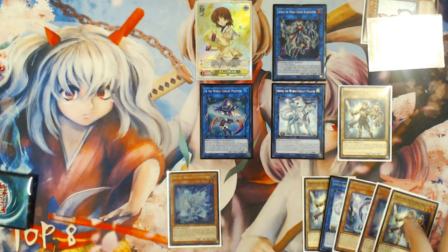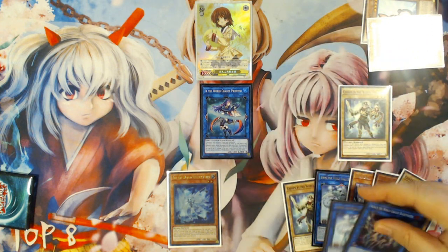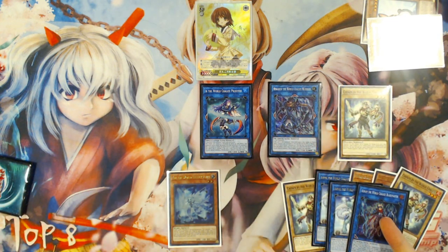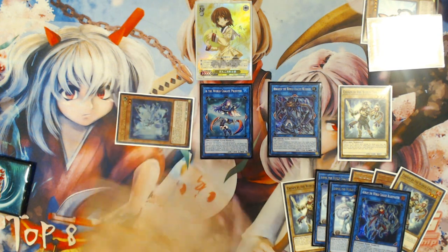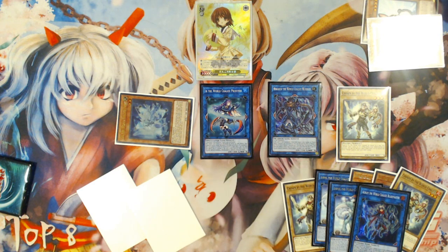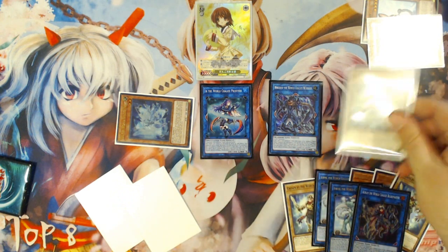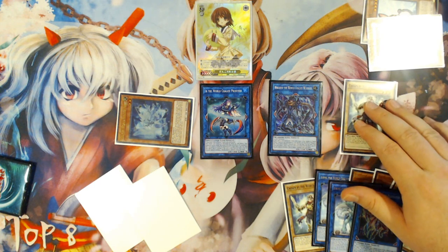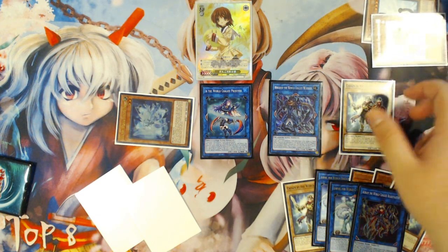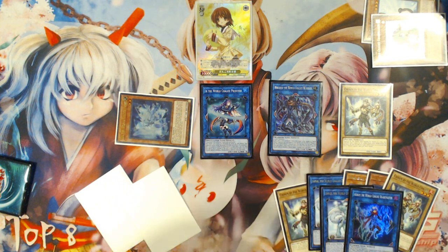Then you'll summon Emduk and link with Orym and Emduk into Ningirsu in the zone that Ebe is pointing to. Ningirsu will be Chain Link 1, and either Emduk or Orym will be Chain Link 2 to summon Lee the World Chalice Fairy from your hand, and then you draw your two cards. It's still a plus three because you start with three cards and still end with six. If you put Chosen in the wrong spot when summoning off the Emduk effect, you do have a one-chance opportunity to correct the issue using the World Chalice Guard Dragon effect.